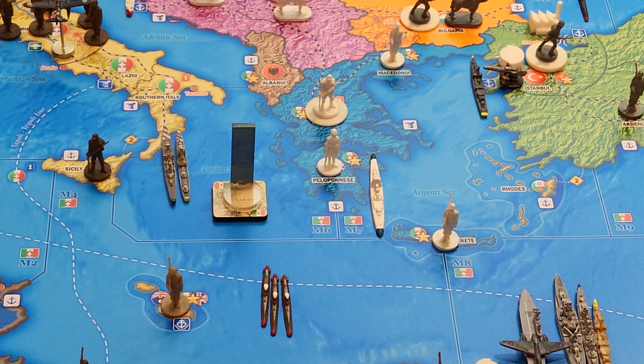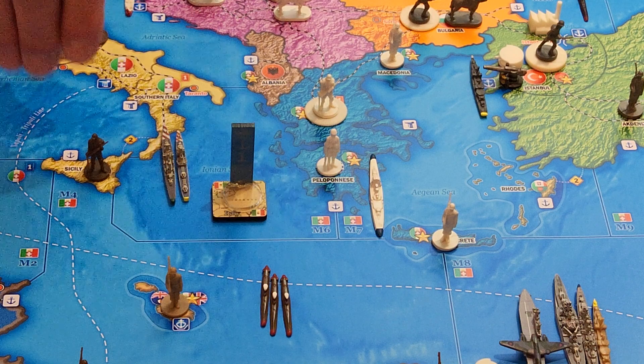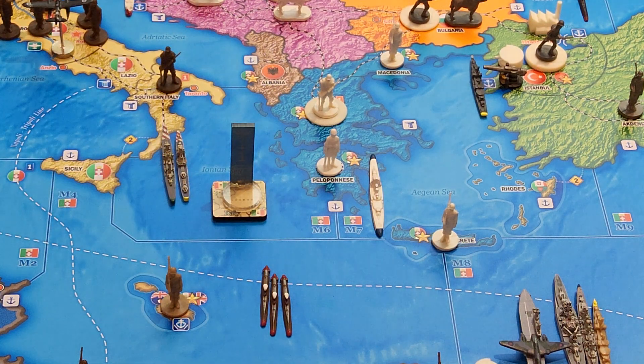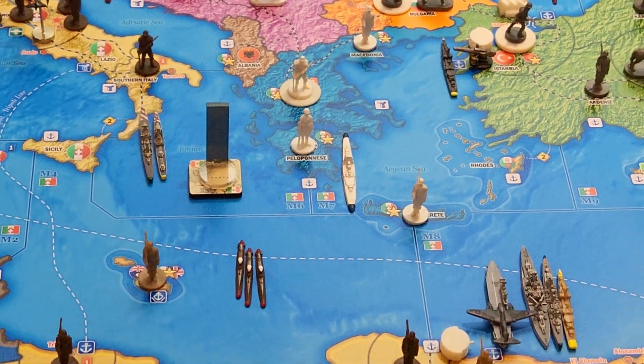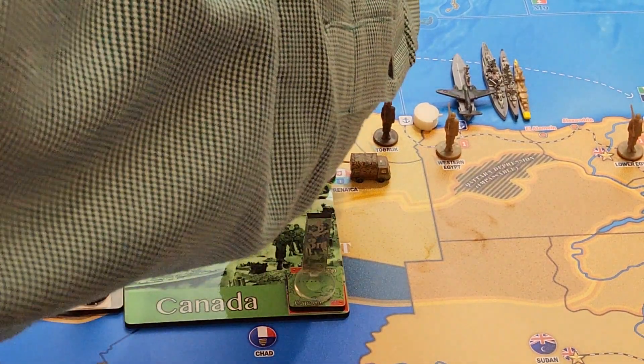Is there any other movement I'm missing? Oh yeah — from Sicily, I'm going to have that mountain infantry cross the narrow crossing over to southern Italy. And I want to make a move down to North Africa: from Tripolitania, this infantry will move one space over to Cyrenaica.